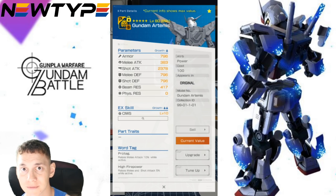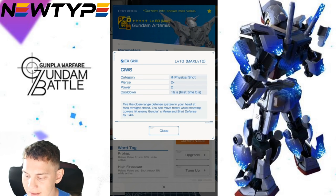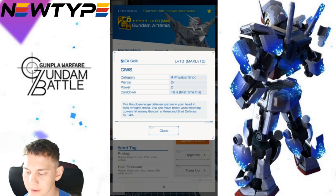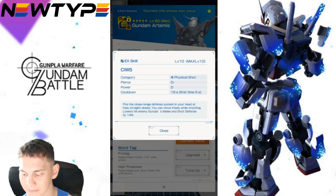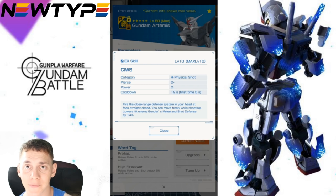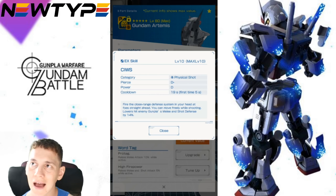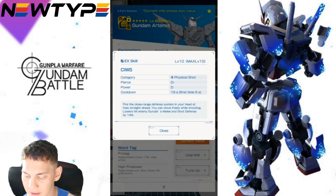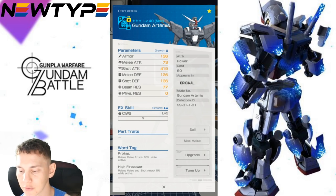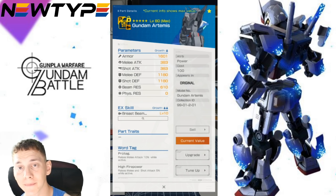The head EX skill is More Vulcans — physical shot, D-minus, D, first-time five seconds cooldown. It's a really quick cooldown and you fire those Vulcans, lowering the hit enemy Gunpla's melee and shot defenses by 14%, pretty much like every other mobile suit with Vulcans on the head. One key thing about this one in particular is that it's fairly easy to level up. I already have mine at level five and I have a couple of other head parts waiting, so when I tune it up I'll be able to power up the Vulcans as well.